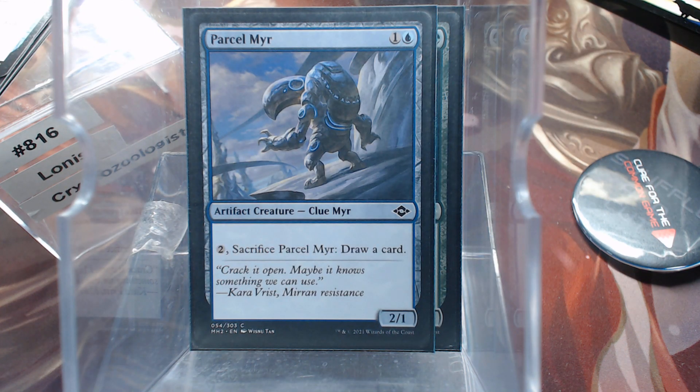The Parcel Mirror doesn't investigate, but it is itself a clue — it's a clue mirror. As confusing as that is, clue is not a creature type, it's an artifact type. Wizards will not cross types. That is why the artifact shrines are not shrines, because the enchantment shrines are shrines and they don't want to cross card types. How the Gingerbread Man and Parcel Mirror work is it's an artifact creature — clue's an artifact type, mirror's a creature type. That's how they get away with it. But that doesn't make clue a creature type, nor food. I promise you, I wanted cat food to be a real creature type.